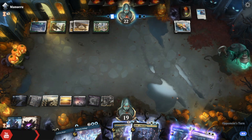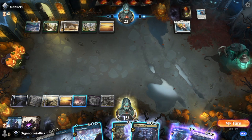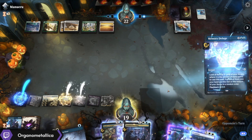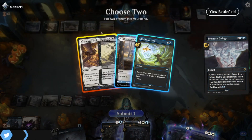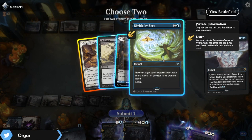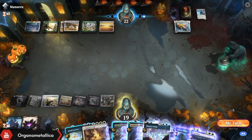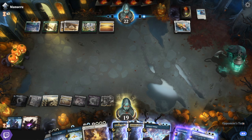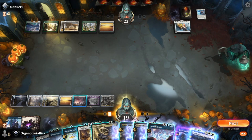Brightclimb Pathway — I'm going to drop that on black so I can foretell Saw It Coming. Plenty of mana left over. If this Book for some reason becomes a problem eventually, I can get another Vanishing Verse, maybe even off of this Memory Deluge. Amiria's Call is great here. I think I'm going to go with Divide by Zero because it's a little bit more flexible. I'm not worried about this Book, so I'm just going to go ahead and leave it there. At nine mana I can play the Amiria's Call — that'll get me a bunch of dudes and that's pretty good.